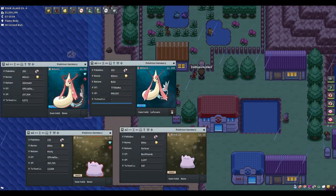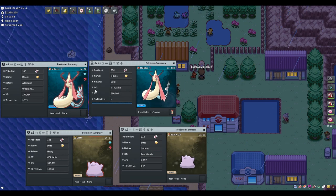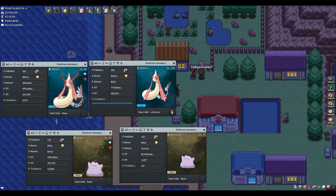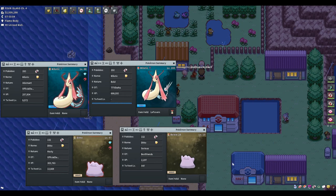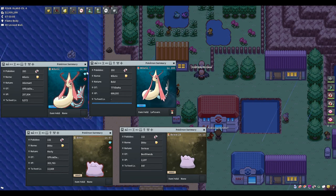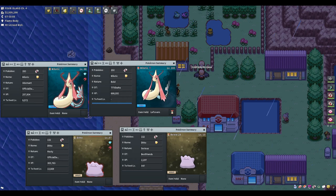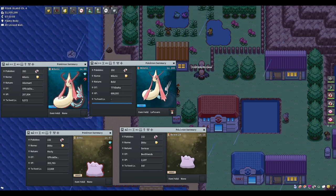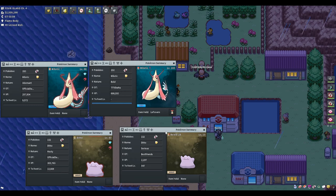To recap: an Alpha with a non-Alpha of the same species will not come out as an Alpha but will carry the Hidden Ability. An Alpha with another Alpha will carry Alpha plus Hidden Ability. An Alpha with a normal Ditto will only carry the Hidden Ability. If the Ditto had a Hidden Ability with no Alpha status, it would not pass the Hidden Ability.